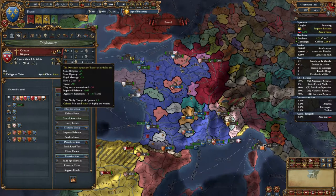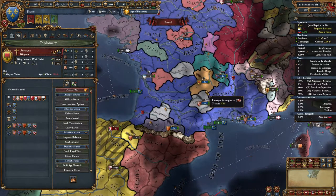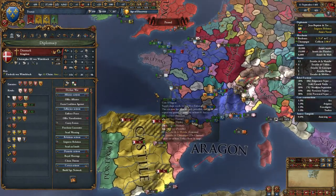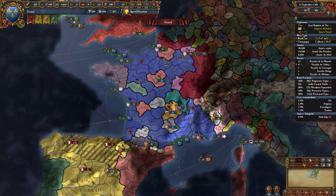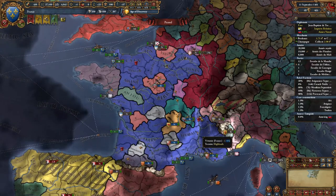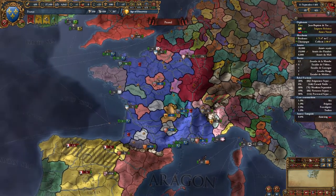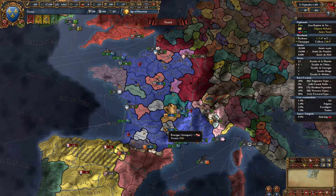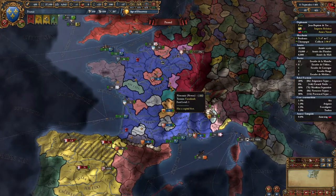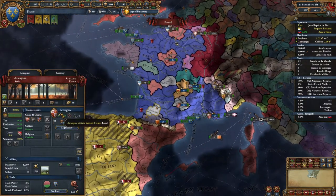We don't need to work on their opinion anymore — they're plenty happy with us. It looks like we've royal married everybody. So we're working on integrating and centralizing the Orleans provinces into France proper. That will give us an economic boost, a production boost, a trade boost. It won't give us really much of a military boost, but through the economy and trade boost, that will let us leverage a larger army.